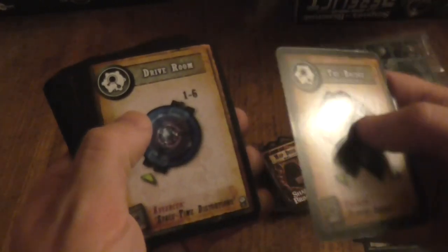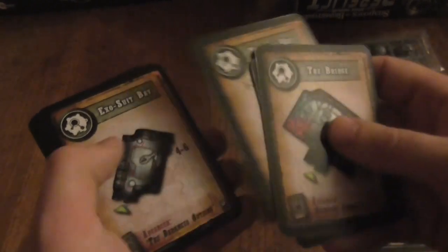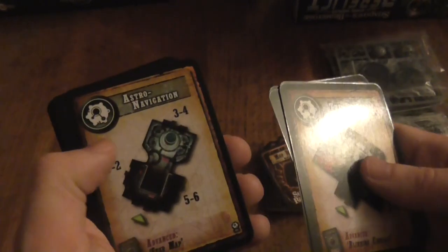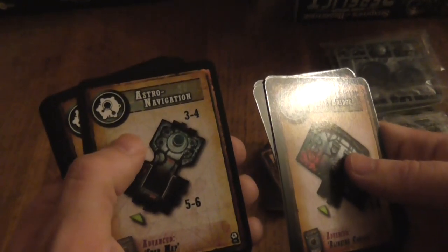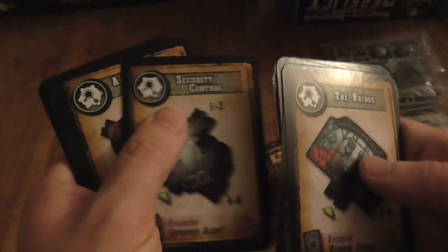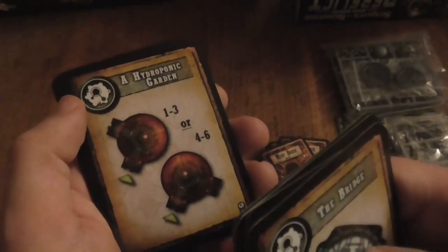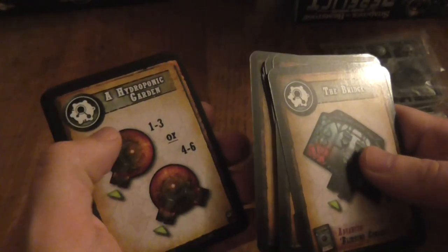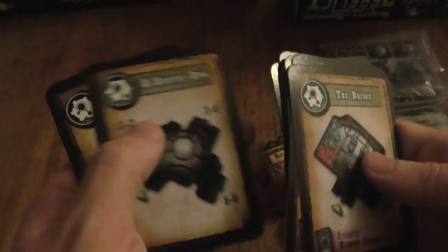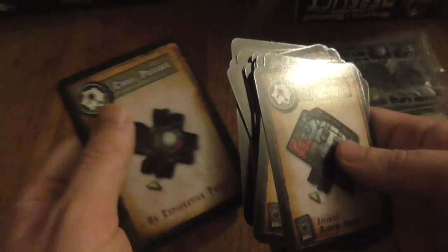As you can see there's the bridge, drive room, medical bay, exosuit bay, loading dock, astro navigation, static chamber, security, security control, hibernation gardens, inhabitat ring, short passage, medium passage, long passage, corner passage, T-junction, and X-junction. There are also eleven of the other tile type — so no short corridors in this set.